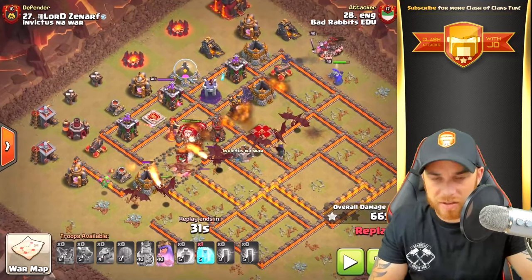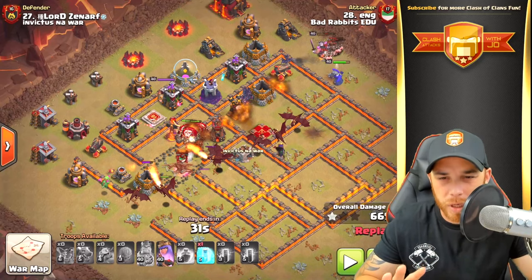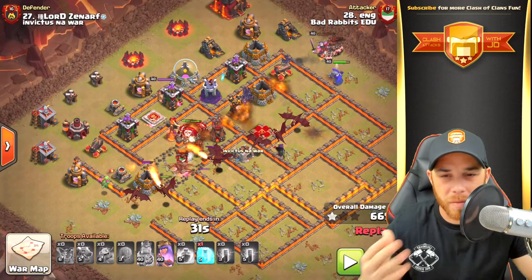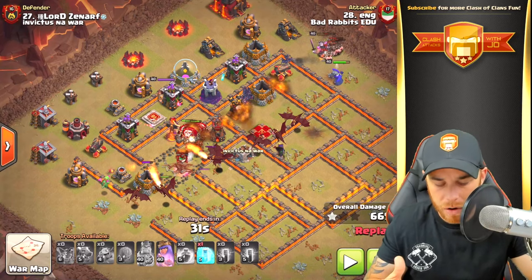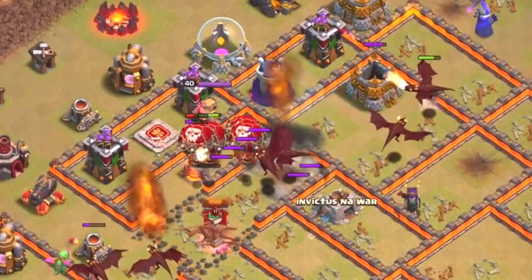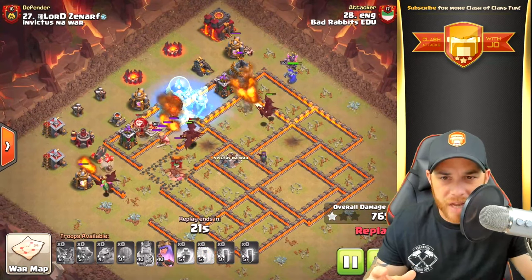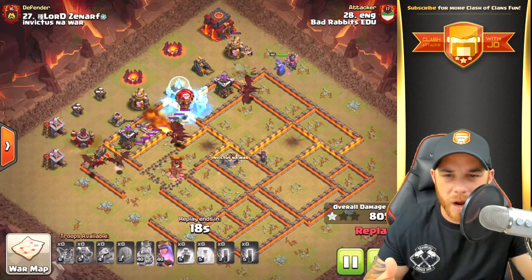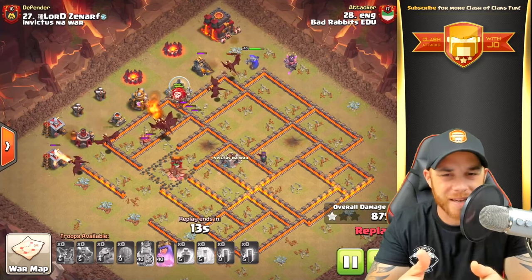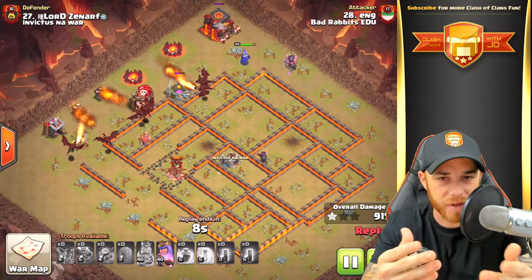As we move to the back end, the freeze spell is dropped but it's a little late and the bats get roasted — but either way it was a great plan. The stone slammer has in fact tanked for our dragons and blocked the beam from that single-target inferno tower. The balloons emerge and take down that final inferno tower. Now all we have left is a few archer towers and a wizard tower — a freeze spell drops for the balloons, and the balloons take it down. The massive amount of surviving dragons clean up the rest.